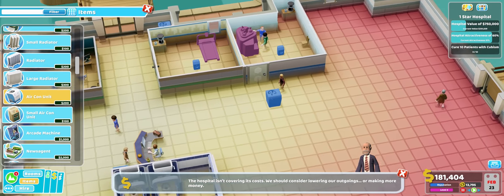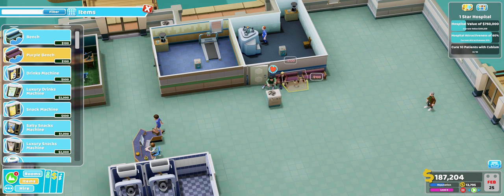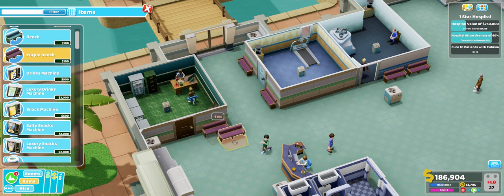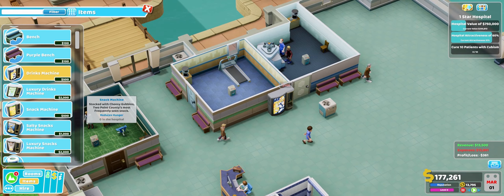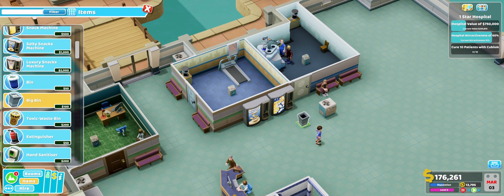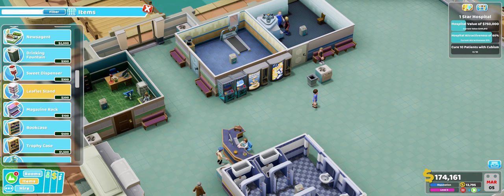This brings us to the second flaw with the current state of the reputation system: it will get to 100% eventually, basically with whatever you do. I have tried getting as many patients into the hospital only to make them angry, tried accepting tons of emergency jobs only to deliberately fail them, tried not getting any prestige on my rooms and only getting the absolute necessities like radiators, cranked up the prices to ludicrous levels, and even tried simply removing the reception area. But nothing works. The reputation simply gets to 100% eventually, and that is usually what screws up your whole game because you simply do not have the throughput for handling all of those customers.